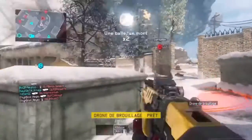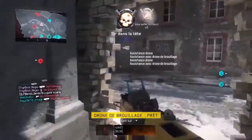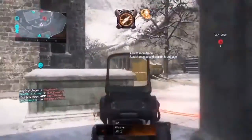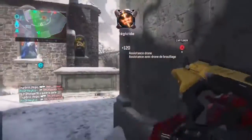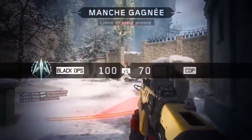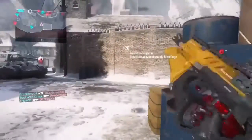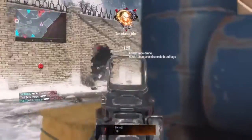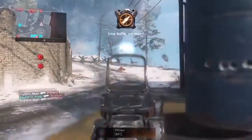Maintenant quand on a une PS4 et un PC, les graphismes c'est exactement pareil. Avant on avait plus d'options pour changer les graphismes — on avait un système normal, faible, ultra, élevé. Maintenant on n'a plus que normal, faible et élevé, et franchement élevé c'est la qualité sur PS4, normal c'est aussi la qualité sur PS4.